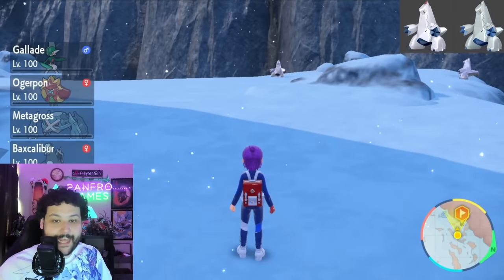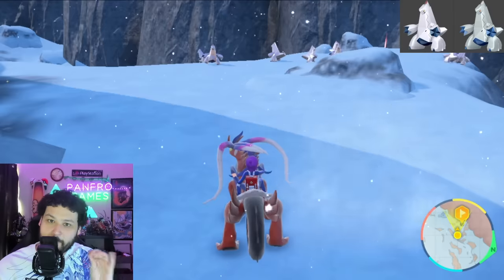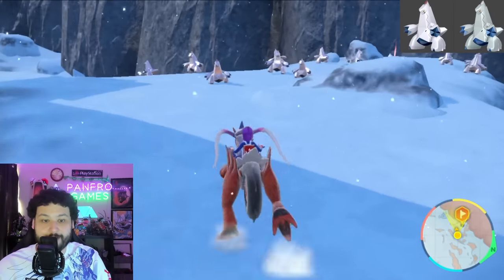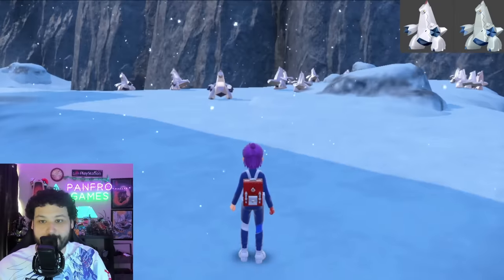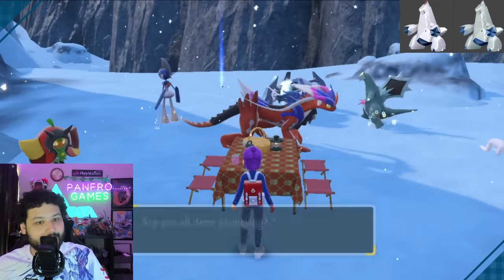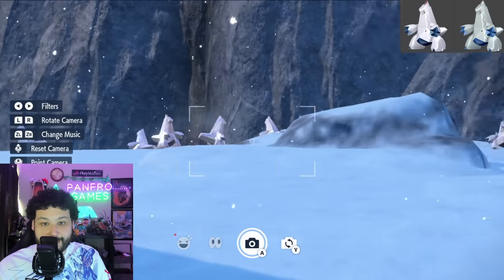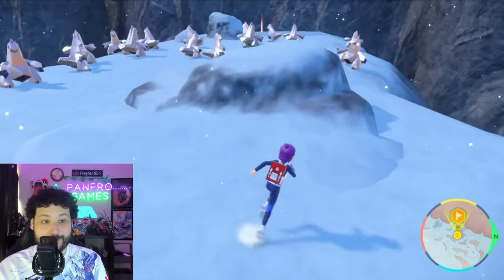Now we're just going to picnic reset and look for our shiny Duraludon. The shiny's color is pretty obvious — even with the lighting, the alloy color will be a noticeably different shade. You can see the comparison image on screen. Also look for the tips on top of the Duraludon: the normal ones have red tips, but the shiny will have silver tips. If you don't see your shiny, just reset the picnic — you get your 15 spawns pretty fast. You can also use first person mode if you have difficulty seeing the back of the spawn area.